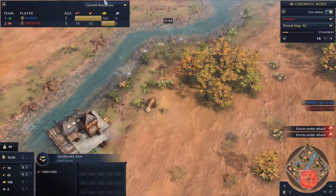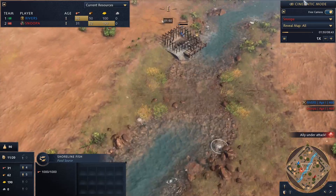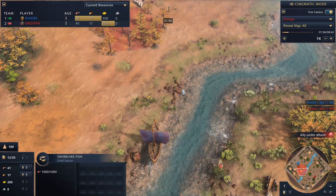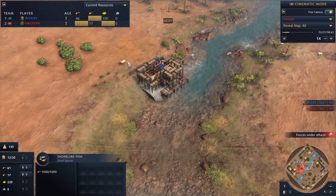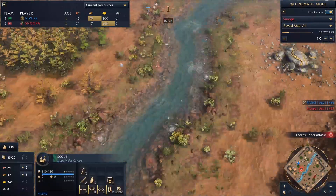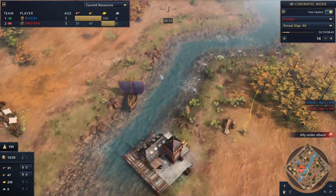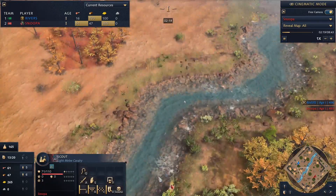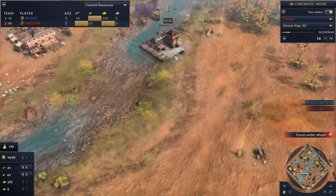Delhi has the weakest age-two ships, so as soon as you hit age two and have naval combat you're in big trouble. You either need to invest a lot into towers on your shoreline to keep your eco safe, or if the Rus player identifies that, they can ignore it and let Delhi invest resources into securing water while they go a second TC and outscale you — so by the time you deny their fishing eco, the game's already over.